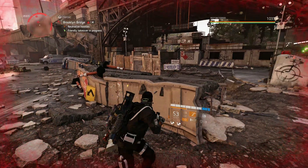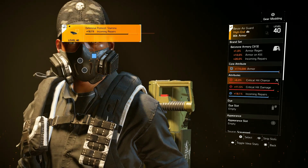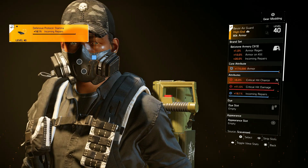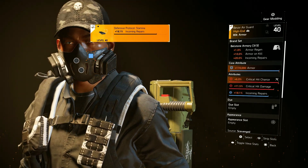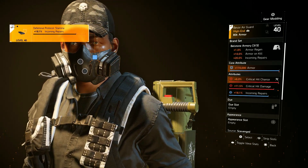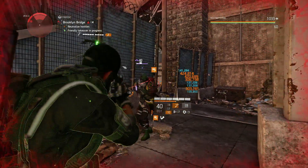Now for the gear: starting with the mask, I'm using a three-piece Belts on the Armory for the one percent armor regen, 10 percent armor on kill, and also that 20 percent incoming repairs. Every piece of gear on this build is rolled with critical chance and critical damage, and we have incoming repair mods on the mask, chest piece, and backpack.